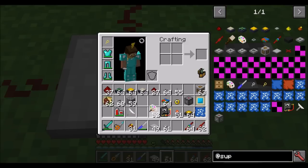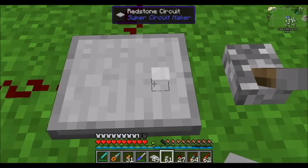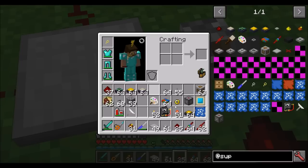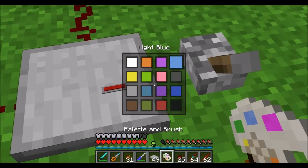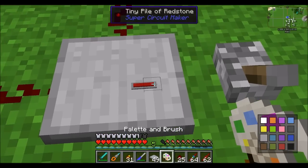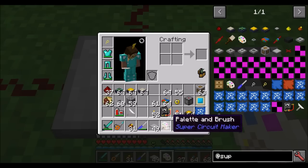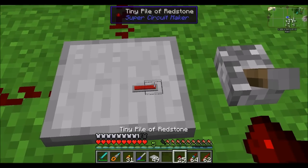Something I want to note about the palette and brush that I forgot to mention in episode one — when you place it, it defaults to gray color. So actually, all redstone that you're placing on the board is colored in one way or another. By choosing the palette and brush, there's dark gray but also light gray. That's the default color — light gray — when you place it without a brush.